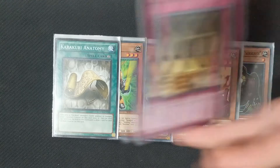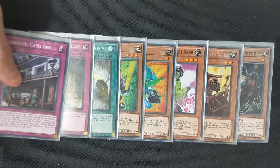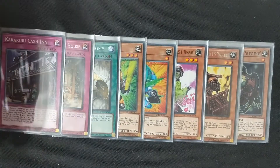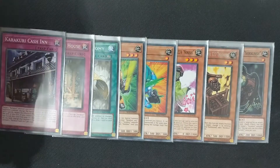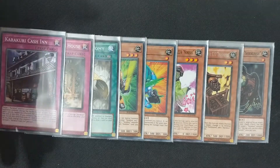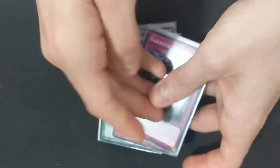Also, your ability to control the board state with cards like Karakuri Trick House, Karakuri Bureido, and Karakuri Cash In is really, really nice. The negation you get from Karakuri Cash In is really useful because it helps trigger your boss monsters as well as giving you the ability to negate stuff on your opponent's side of the field.